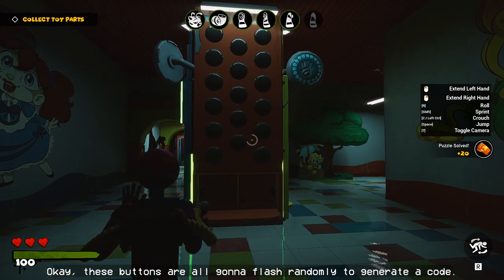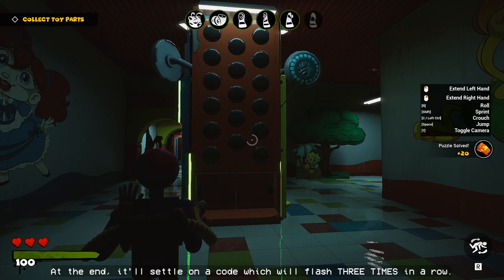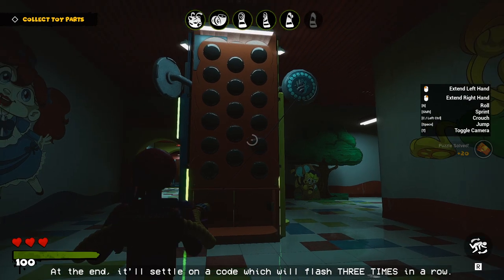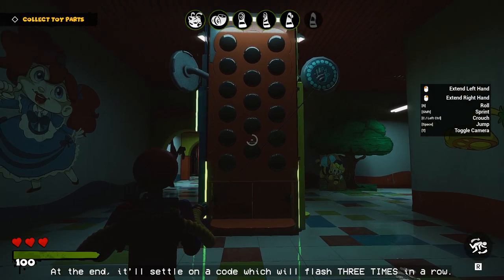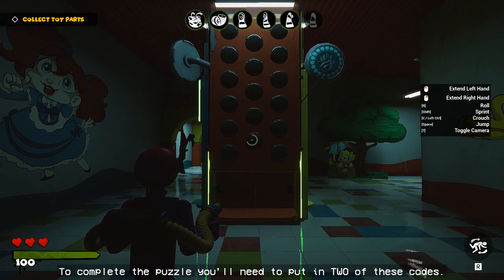Okay, these buttons are all going to flash randomly to generate a code. At the end, it'll settle on a code which will flash three times in a row. Those are the buttons you want to hit. To complete the puzzle, you'll need to put in two of these codes.